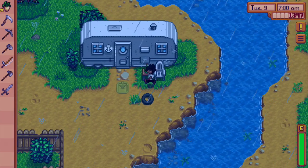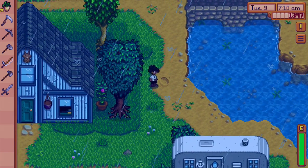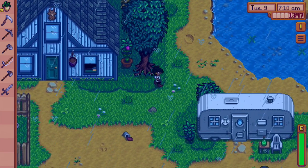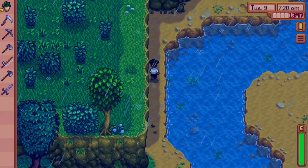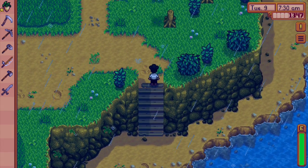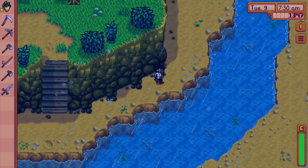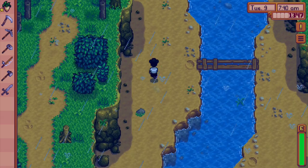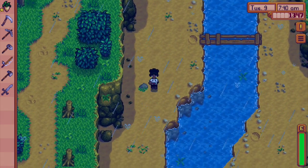Yeah, we can go up from here, that should work. Oh look at that tree — so we'll just go up here. I think we need to go all the way around. Will this get me to the mines? No, it looks like it's gonna get me to a dead end.